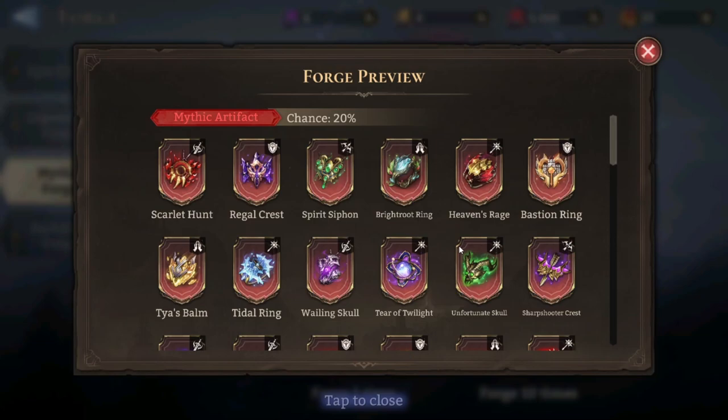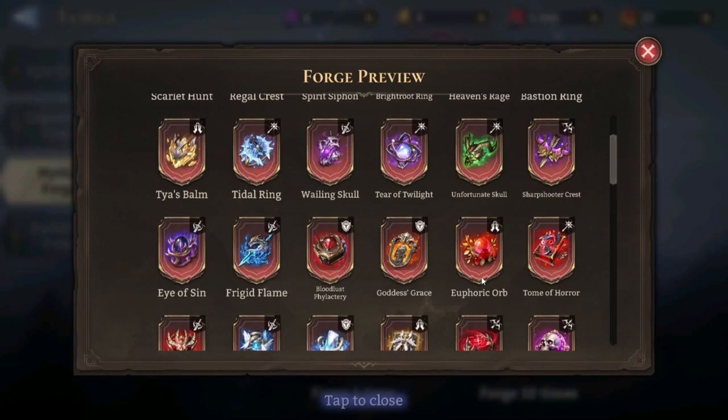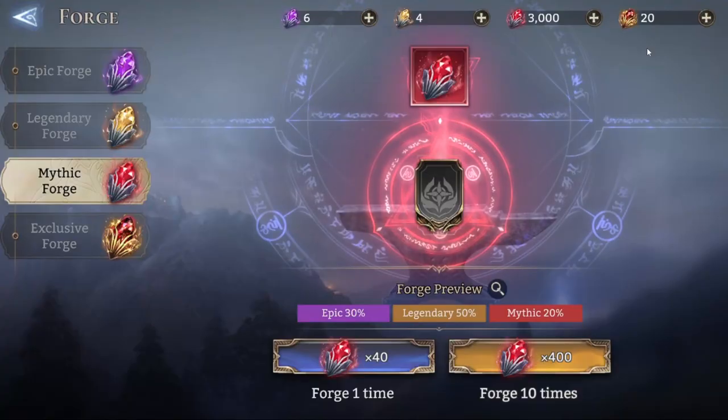Other than that, I think Bloodlust Philactery — meh, maybe. And the Euphoric Orb because I want to put it on a healer. I have an Euphoric Orb already but it's not maxed out, so I just want to promote it. Let's see what we get.